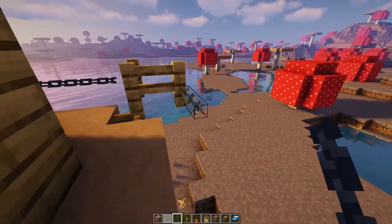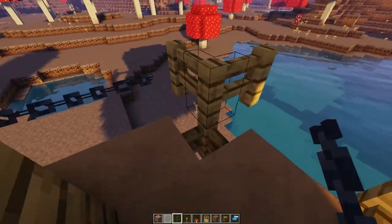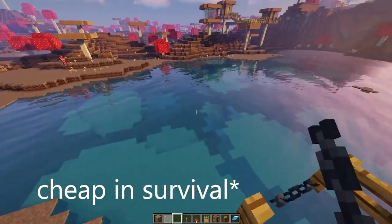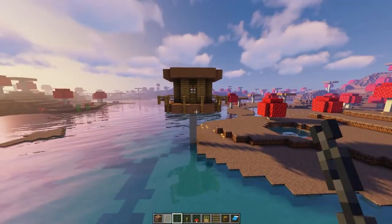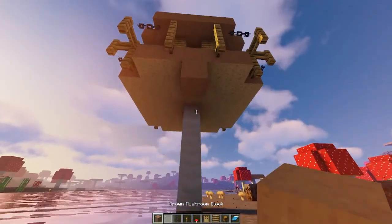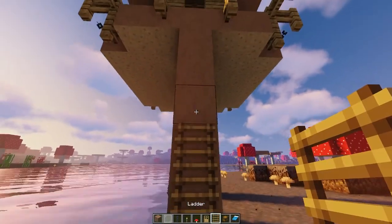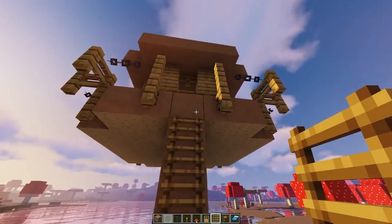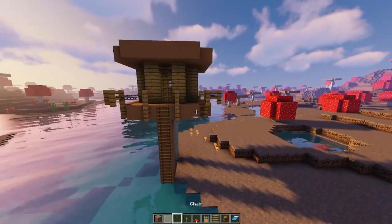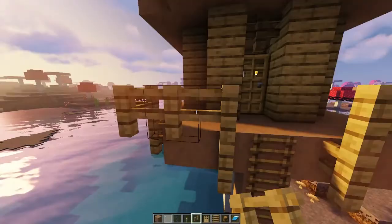If you'd prefer to be more secure in your world, here we go — just like that. This house, aside from the chains, is pretty cheap, so you can use fences or fence gates to make the overall cost a bit cheaper. I'm gonna take the mushroom and pull it downwards and put a ladder on it. If you're in survival and don't have a silk touch pickaxe yet, you can use white stained glass. Now let me show you what it looks like with the fences.